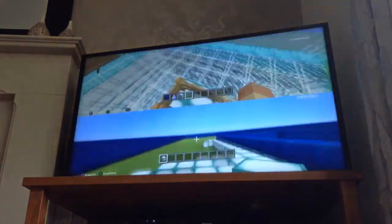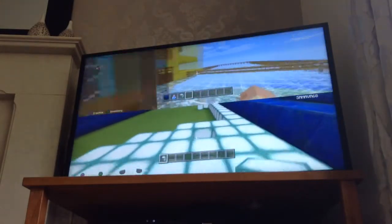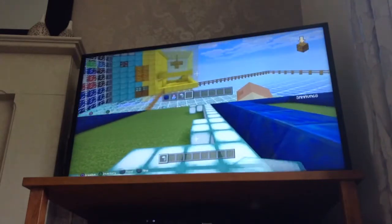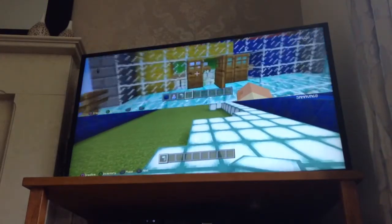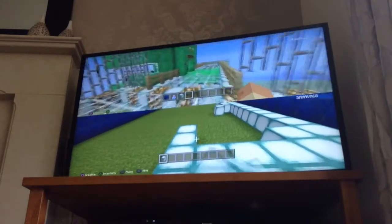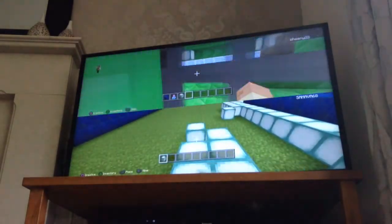And then just in by this — someone, my sister's new friend's house on the game, and Kira's house, and over by here is mine and Corey's house, and then in by you it's just like this.